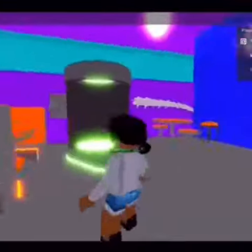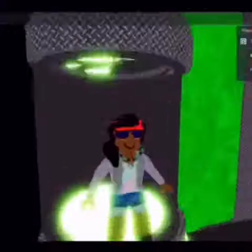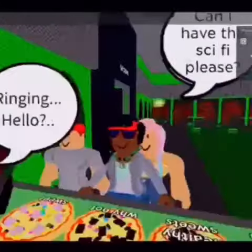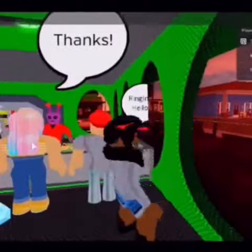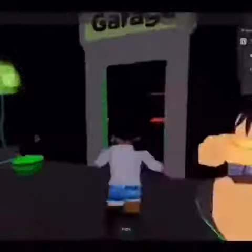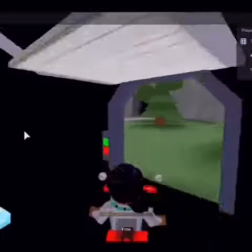Hey guys, what's up? It's Tec and this is part two of Roblox Pizza Factory Tycoon. Right now my phone is ringing — when somebody rings my phone it means they want a pizza delivered. I can't seem to click it, so I'm going to show you how I would usually make a delivery. I'd go to the garage, open the door, get on my hoverboard, and attempt to leave the building.